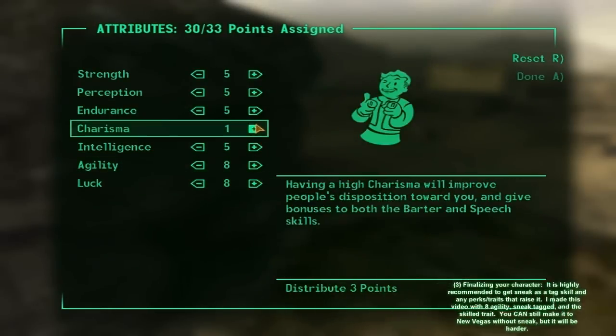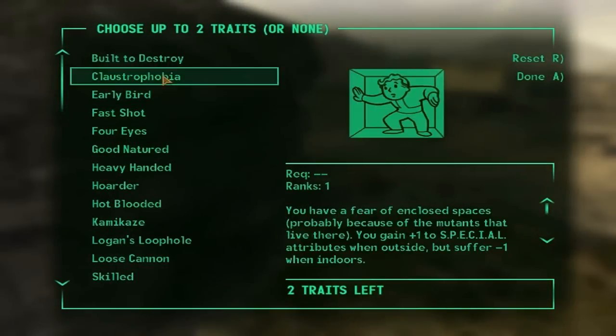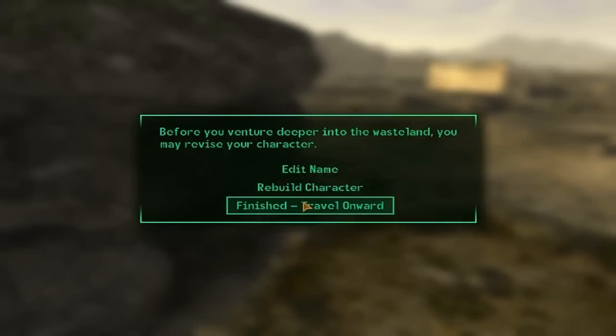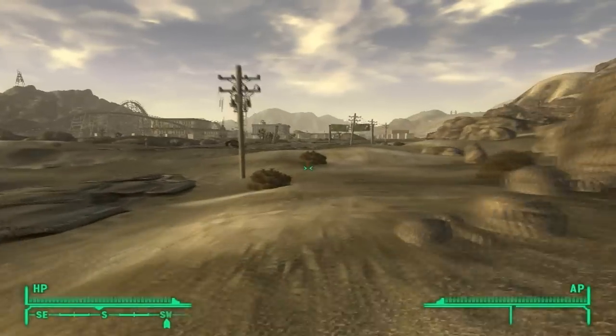To raise sneak, you could raise your agility. There are a couple of perks you want to get. For stats, I have sneak — you don't have to get it, but it'll make it a lot easier. Skilled and also Good Natured are traits that will raise your sneak. Once you've done that, you're going to start heading south to Prim.